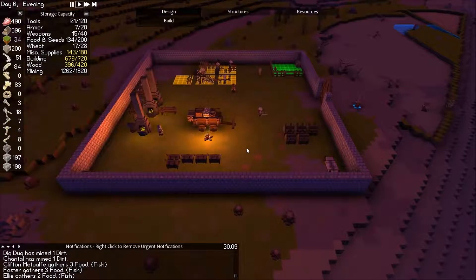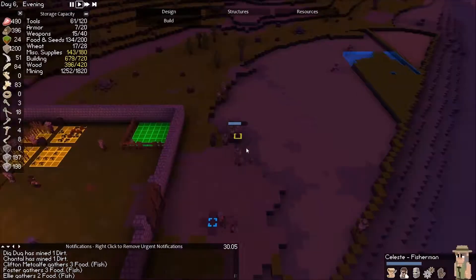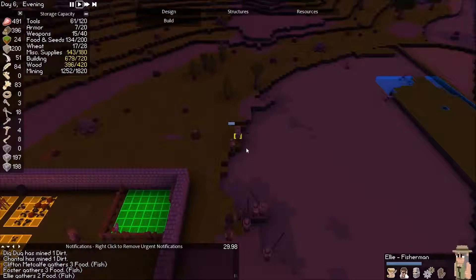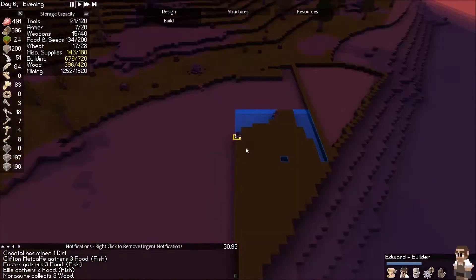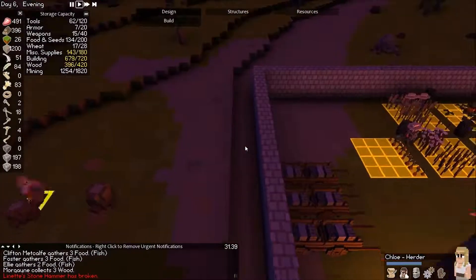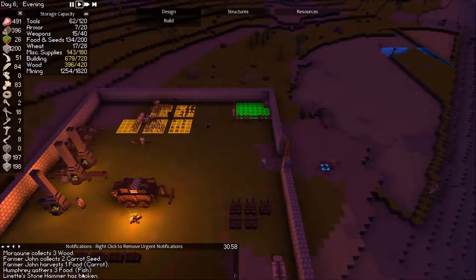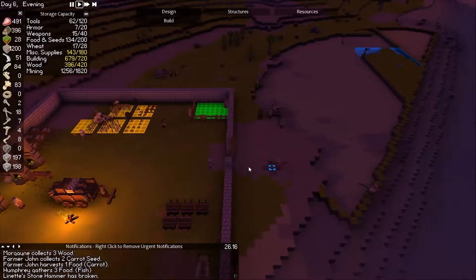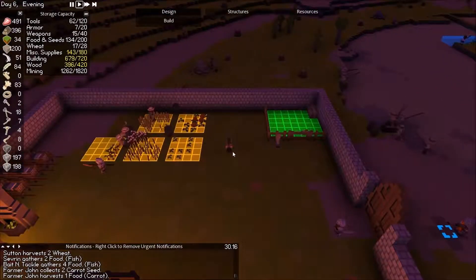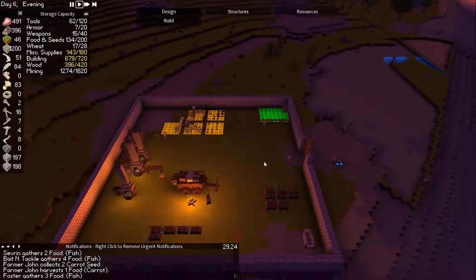Getting there slowly but surely. Let's go find our herder — where is our herder? Oh there you are, got a chicken, good job! We have 28 people, I think — that's a lot of people. So that would be two chickens and then we have a third one down here.